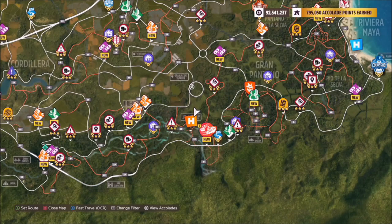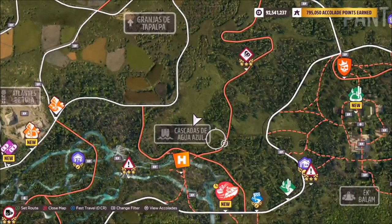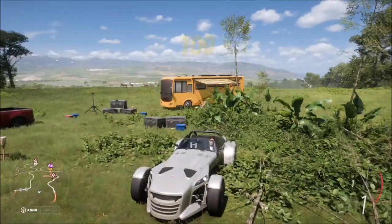The location of Cascadas de Agua Azul is located just above the Horizon Wild outpost, as you can see here, and effectively where you want to be is just above where the little icon shows the location.